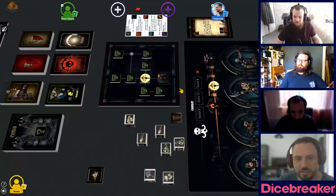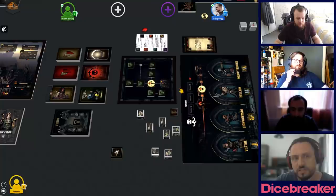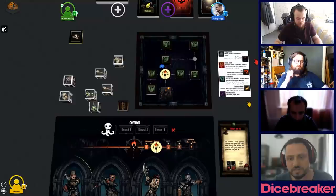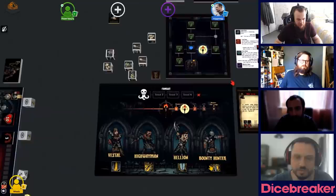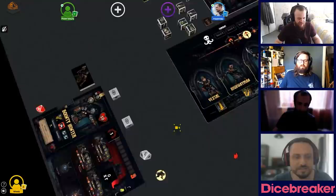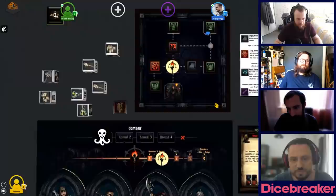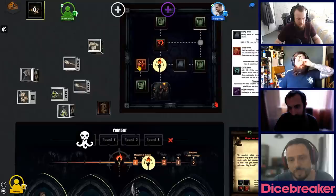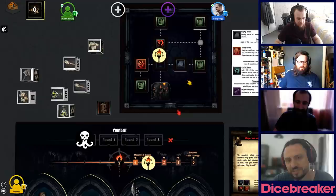Now we're at a crossroads — a great moment to explain scouting. Like in the video game, you could scout ahead to see what's coming. Here it's not random; it's a group choice. We choose to scout: one hero takes 1 stress, but we reveal all adjacent rooms. Additionally, when moving toward a room we've scouted, we only roll one exploration die instead of two. We scout, revealing a lair, an empty room, and a trap room. We vote to move toward the lair.